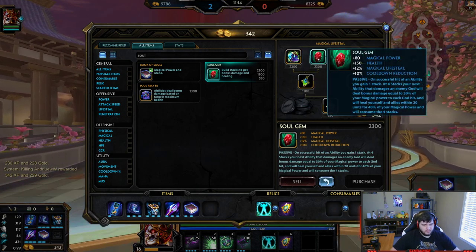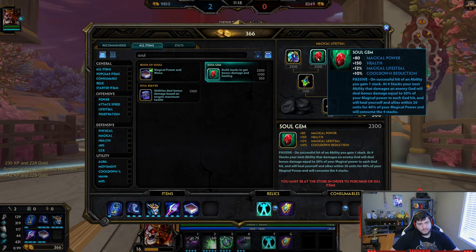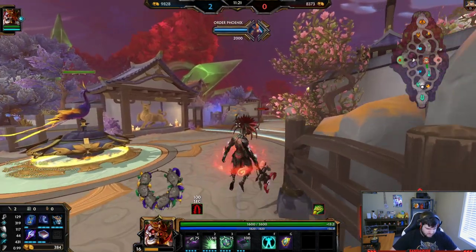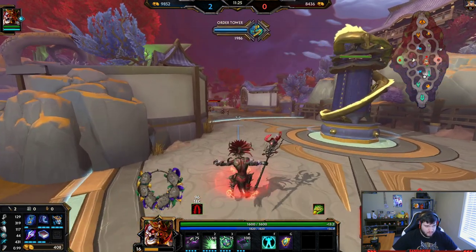Oh, Soul Jump would be good too — doesn't that do a percentage of their health? No, that's bonus damage based on how much magic power you have. Okay. It's going Beat Stick now.